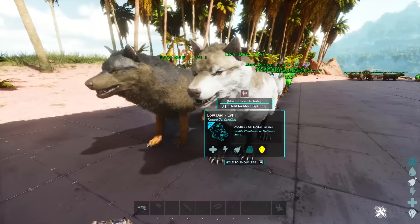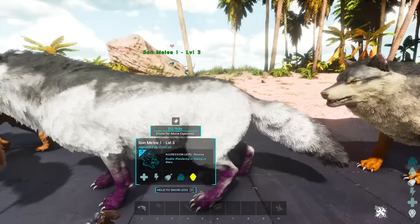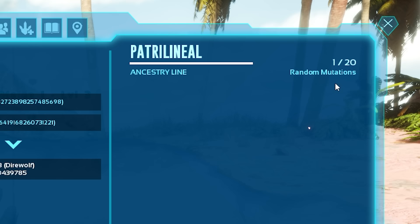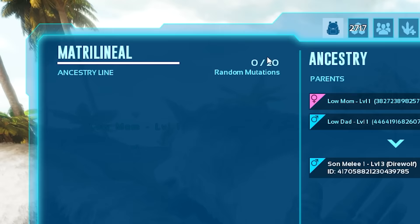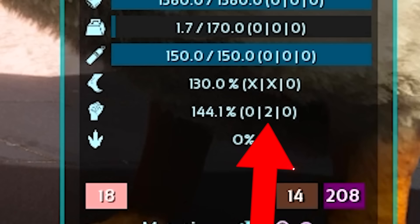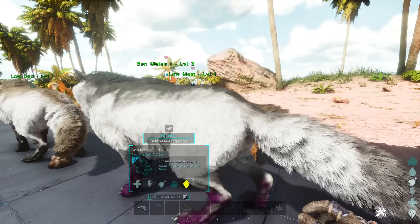Right now this mom and this dad do not have any mutations. Eventually we bred them until we got a mutation in melee — this is their son. We always focus on having sons with melee mutations. If we look at the ancestors of the son with one melee mutation, you'll see there is now a mutation counter: 1 out of 20 on the patrilineal side, and the matrilineal side is 0 out of 20. The mutation dropped from the father's side. You can track the melee mutation using the binoculars — the number 2 in the brackets indicates one melee mutation.